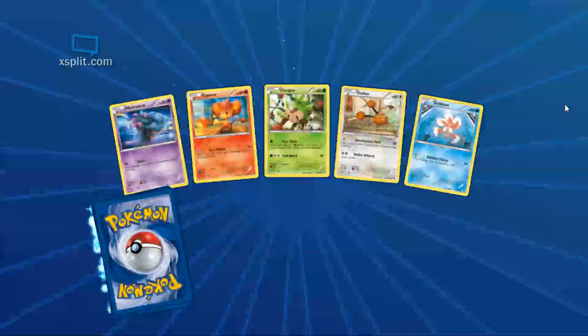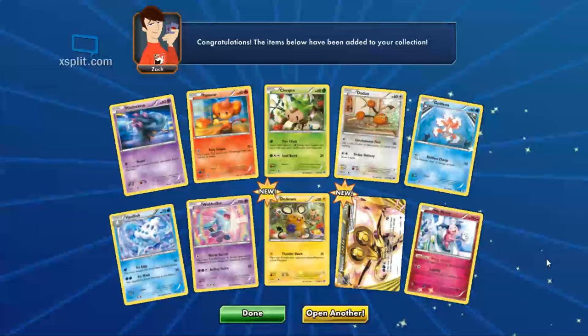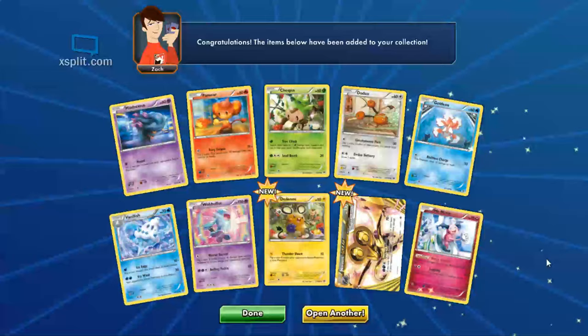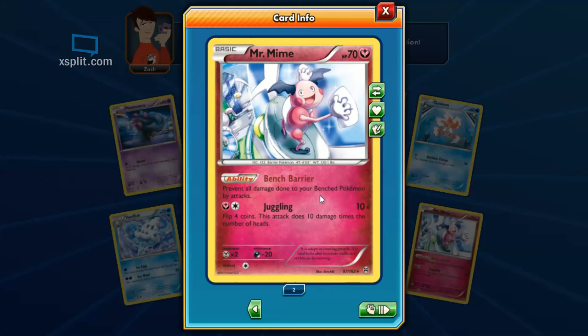Alright, we're at 38 packs left. We got a couple new ones — nice! There's another Mr. Mime, I do like him. What's this guy got — Synchro Woofer: if you have the same number of cards in your hand as your opponent, does 80 more damage. That would be crazy — you could use those cards that let you draw until you have the same number as your opponent and then use his attack. And Mr. Mime: prevent all damage done to your benched Pokemon. People are always messing with my benched Pokemon.